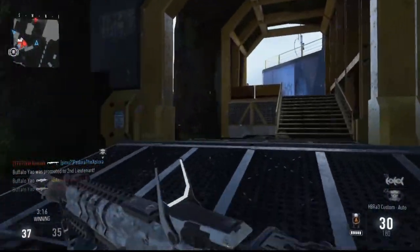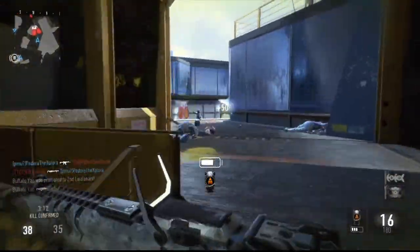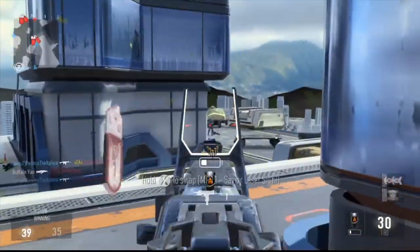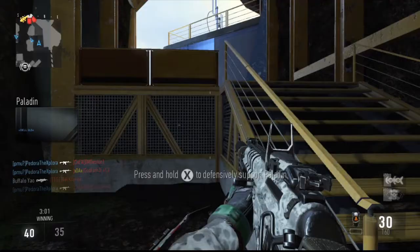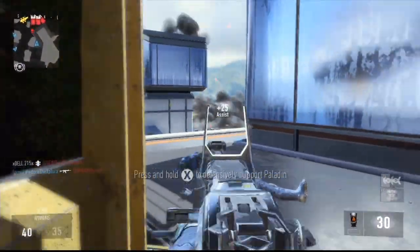Hey guys, it's GoofyGoopDaBalls and today I wanted to talk to you guys about the inmate tracking system on the map Riot. If you don't know what that is, it's the map-based killstreak — it works just like a VSAT. Up in the top left corner with your minimap, every enemy gets marked as a directional arrow and it's updated in the live feed, just like the VSAT from Black Ops 2.